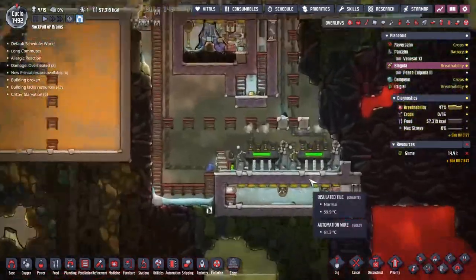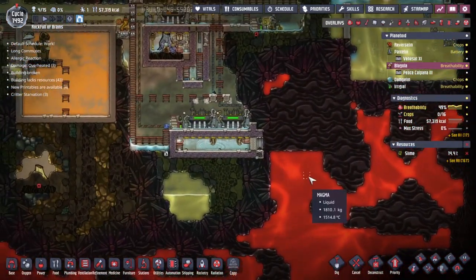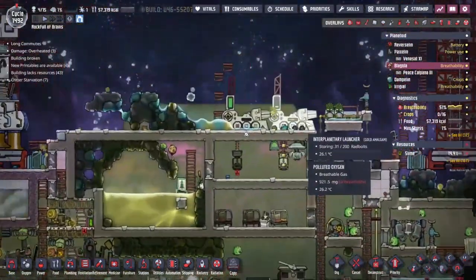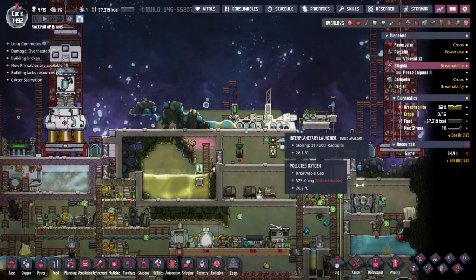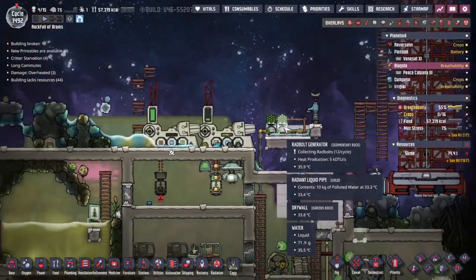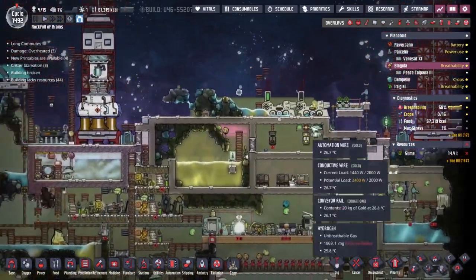Last time on Blagolia we got ourselves a geothermal plant up and running, taking the raw heat of the magma, turning it into steam and then turning that into electricity for our base. We've been using radbolt generators here and trying to build up a consistent power supply so this can carry on running.